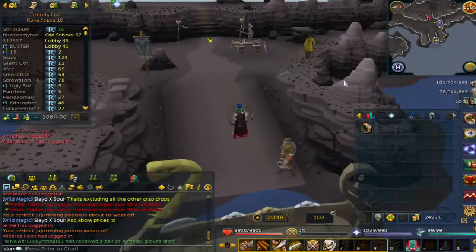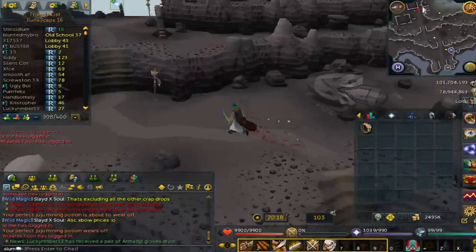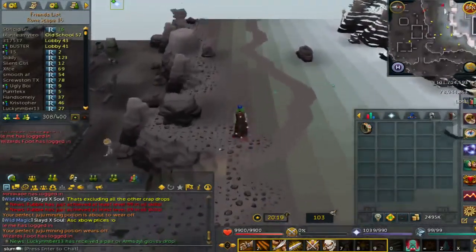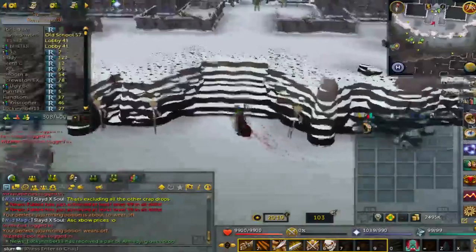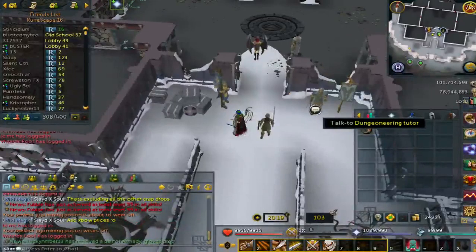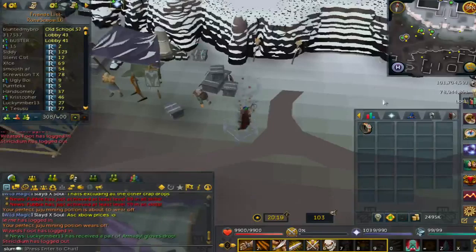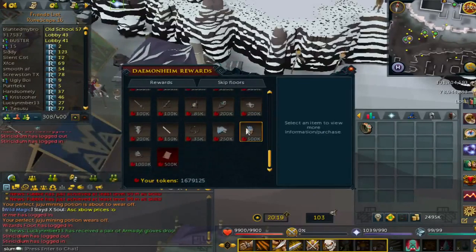He'll take you here. Once you arrive, talk to this guy for the Dungeoneering Tutorial and he'll give you the Ring of Kinship, which you can teleport with at any time to get here quicker. And here's your reward shop where you can buy all your Dungeoneering goodies.